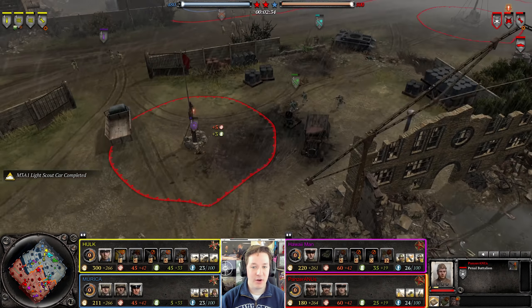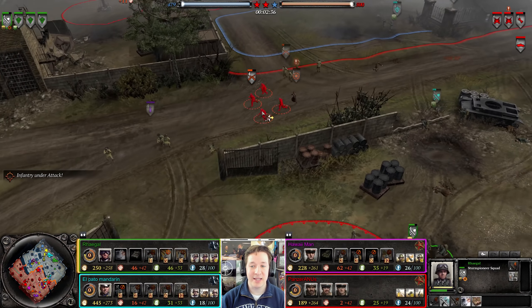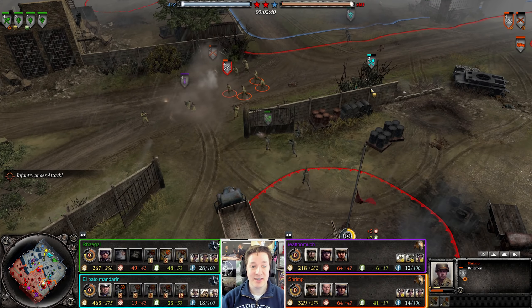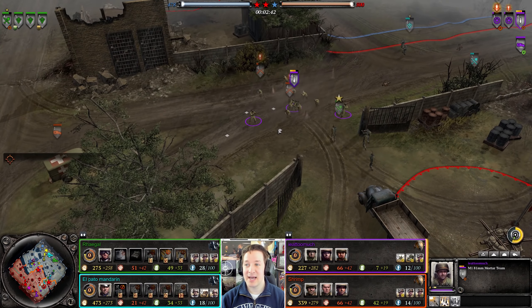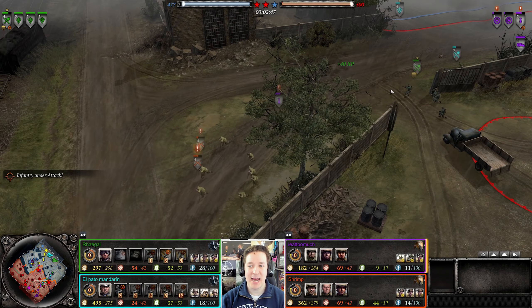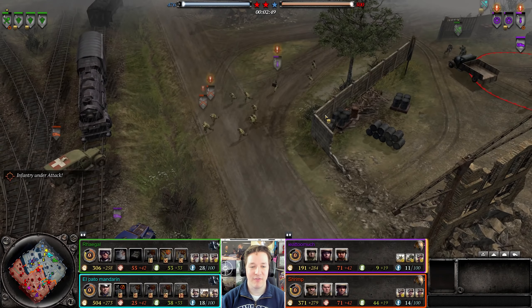On the far right, it looks like the Germans have broken through the allied lines. They even killed a Rear Echelon! The mortar needs to hightail it out of there. That's probably why they collapsed through here — because they only had Rear Echelon units fighting.